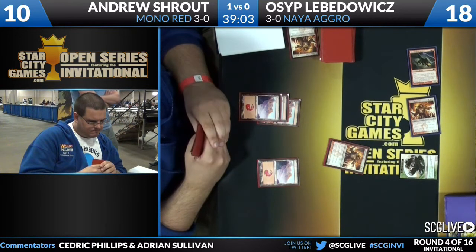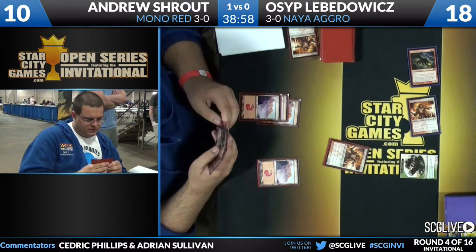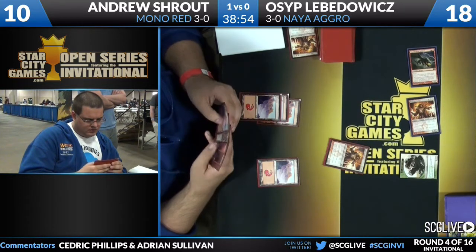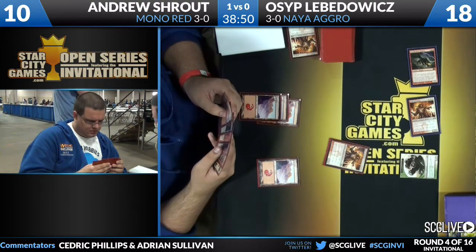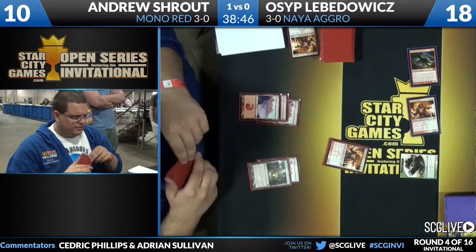But he can't overload it right now. And honestly this is one of the poorer times — even if he could overload Mizzium Mortars it would not be so great. Reckoner would take four and get to send four damage somewhere, but it wouldn't take care of the Thundermaw Hellkite. So Mizzium Mortars, while it does have a lot of upside in this matchup, is certainly not very good right now.